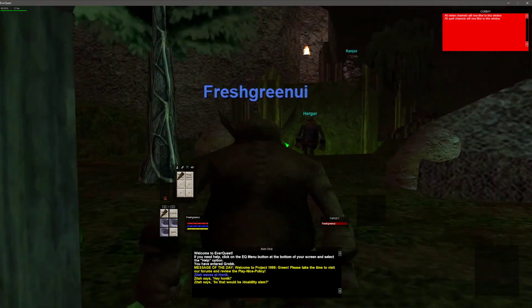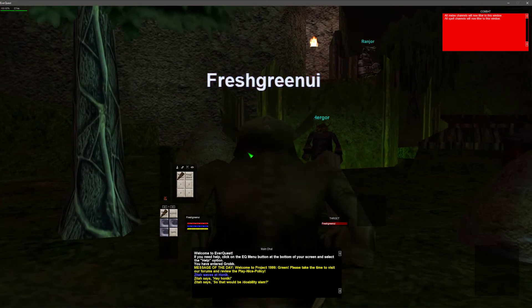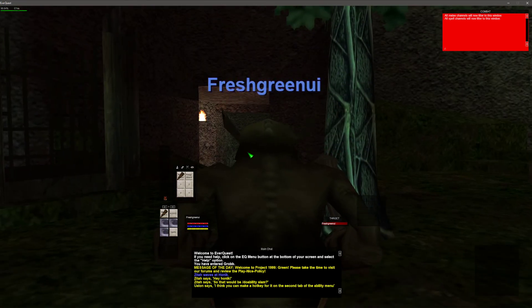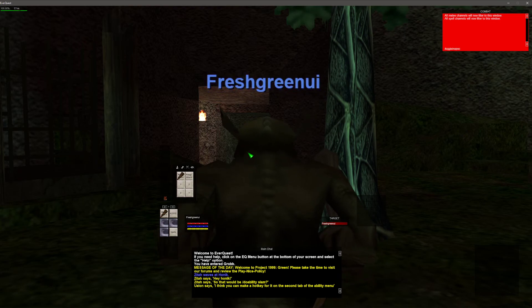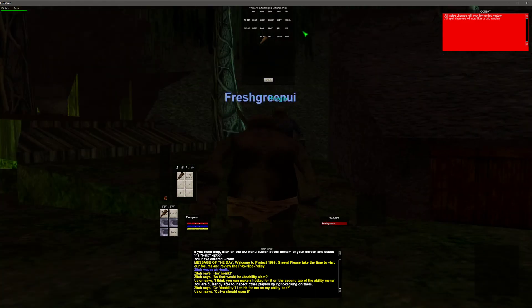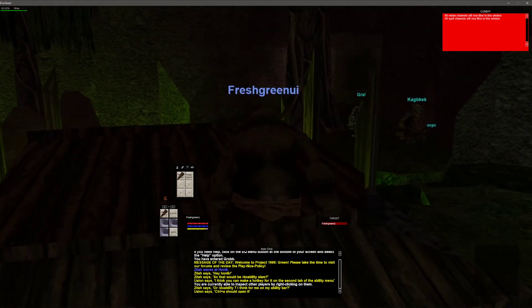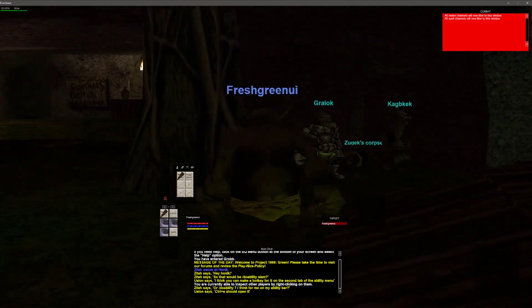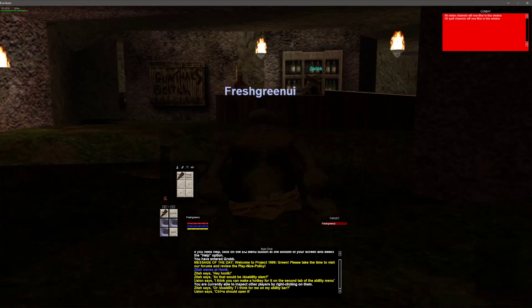One last little tip: when you get into the game, toggle inspect will usually be on. Type slash toggleinspect space on if you want to re-enable it — that'll let you right click and inspect people to see what gear and items they have. I like to keep it off because that extra window is kind of annoying.